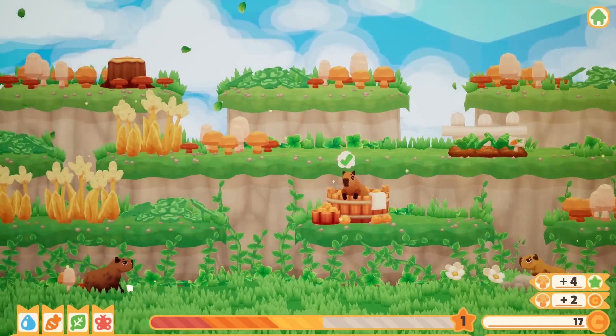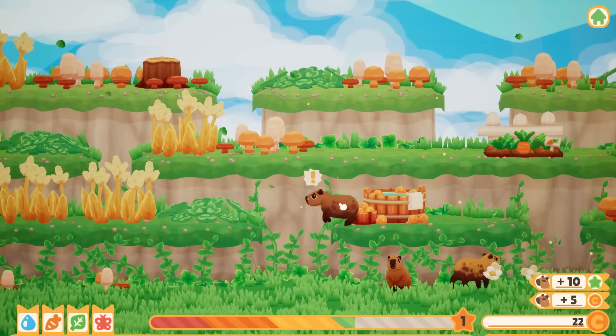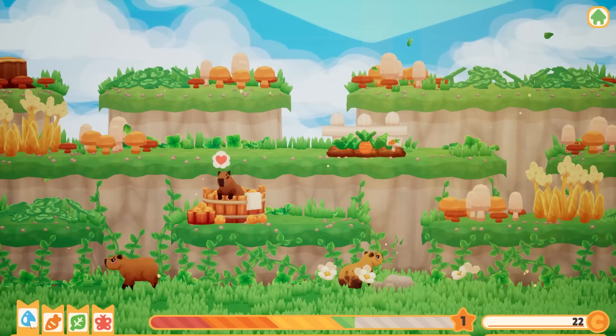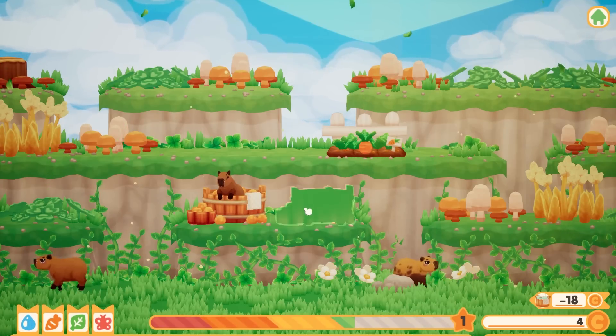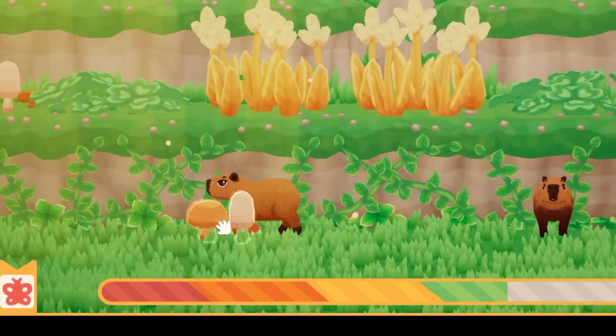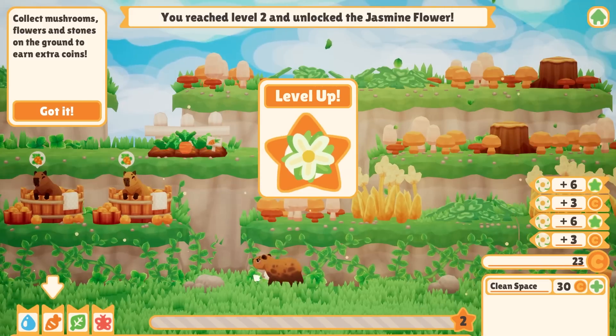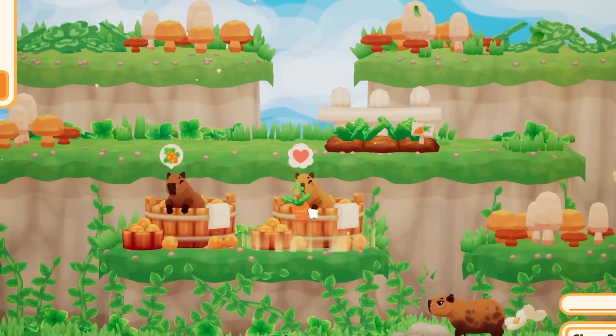I clicked that mushroom and got two coins. He's done — okay, get out of there, give me your money. Now you need to get washed, so go in there. I'm gonna buy another tub — let's buy it and put it right here. Another capybara just spawned. Let's clean up these mushrooms and rocks. I leveled up just from picking a bunch of flowers!